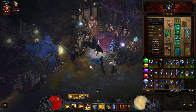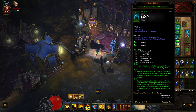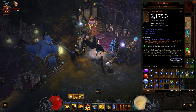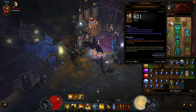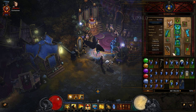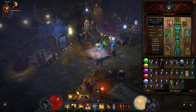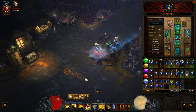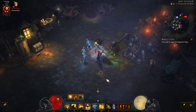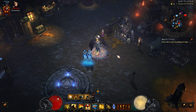I'll be linking my profile in the description so you can use it as a reference to see my stats. My stats are decent — not perfect but not bad either — and my paragon is not even 600. You can actually get 500 paragons on the very first day of a season, so it's not a huge deal.